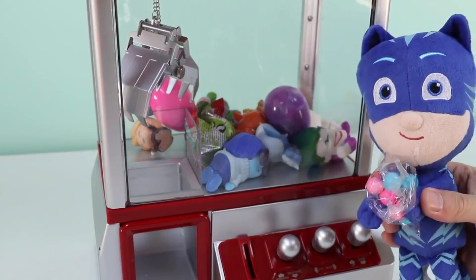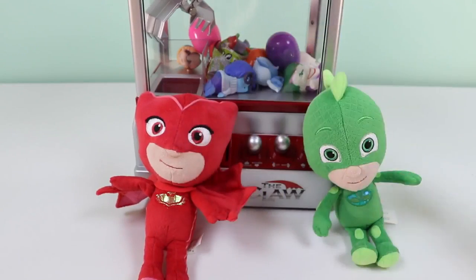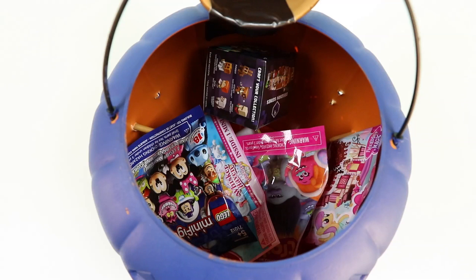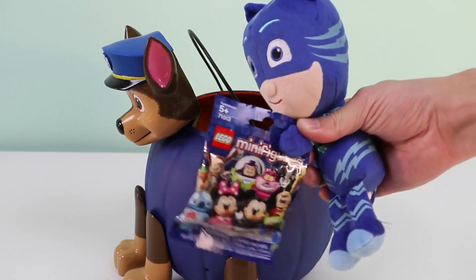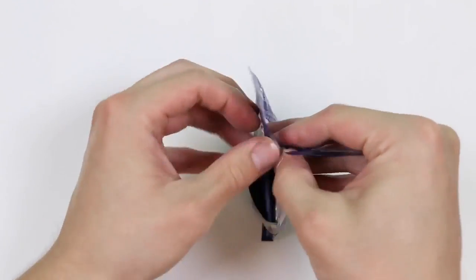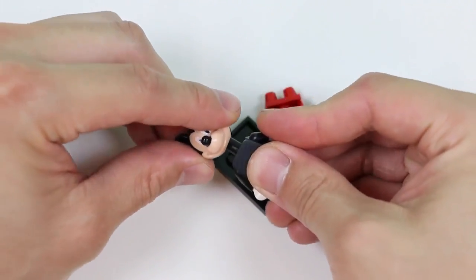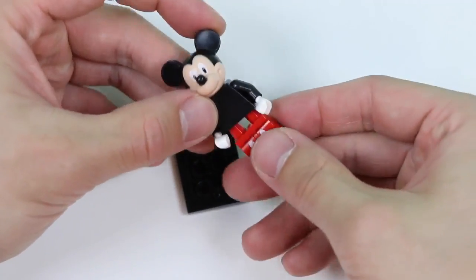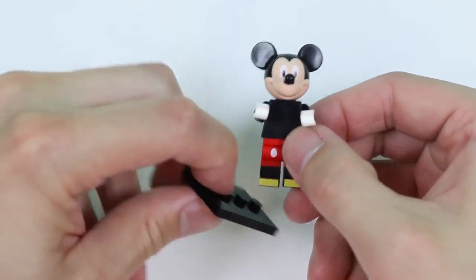Awesome! I got some gumballs, but I really wanted a surprise toy. Don't worry Catboy, you get to go trick-or-treating if you get a toy from the claw machine! What, really? Time to go trick-or-treating! Look at all the different toys we can get. Hmm, what should I get? Oh, this looks good! Looks like Catboy got a Lego minifigure. Let's put this Lego minifigure together — I'm pretty sure we all know this character.